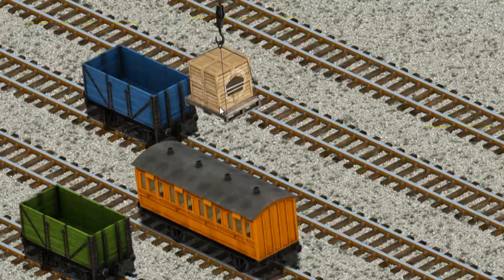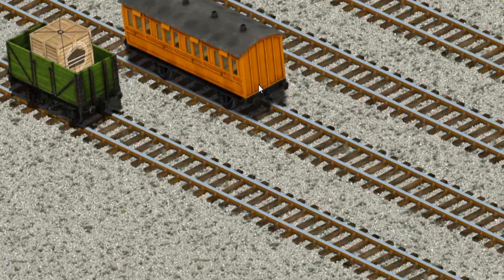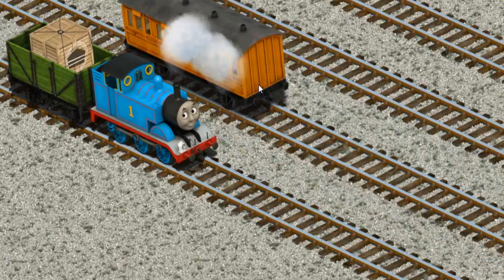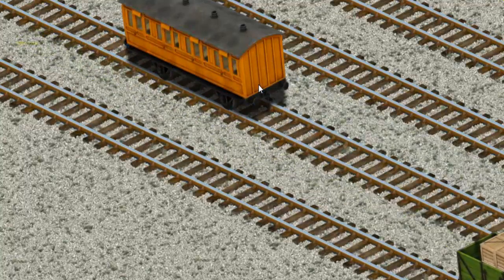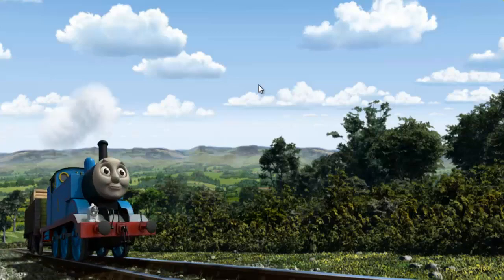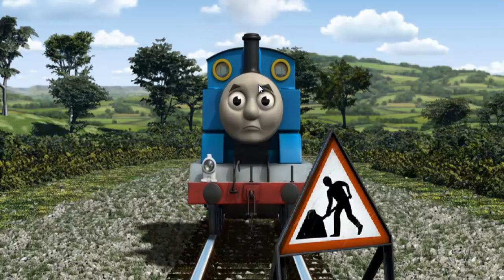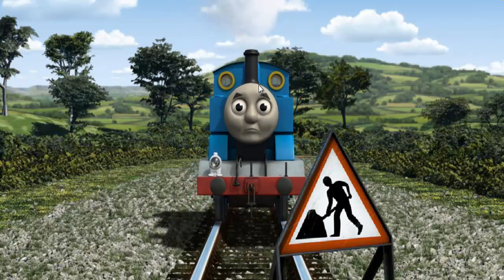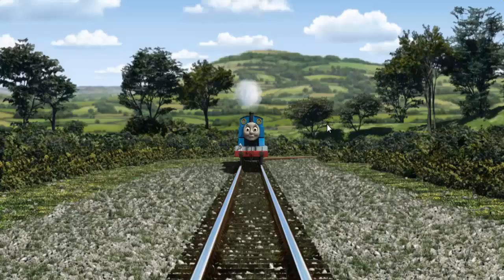Now the cargo must be loaded. Thomas set out for Knappford Station. Suddenly, Thomas had to stop — because of track repairs, he would have to go another way. Show Thomas the track that goes over the shortest bridge. All clear!